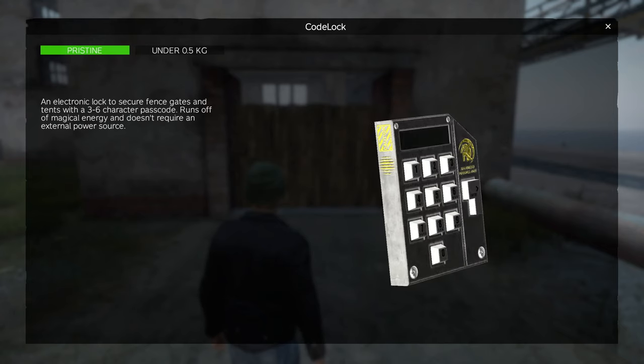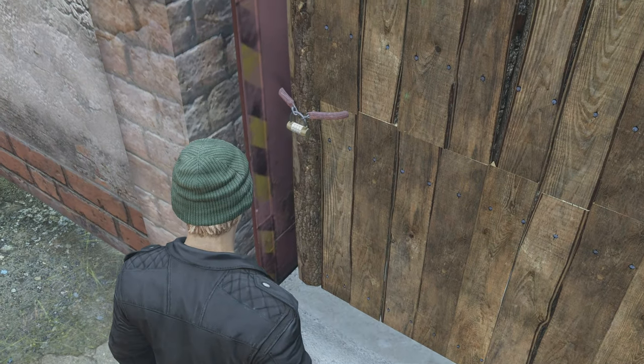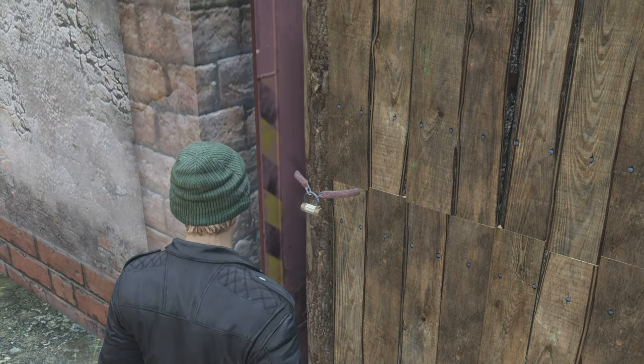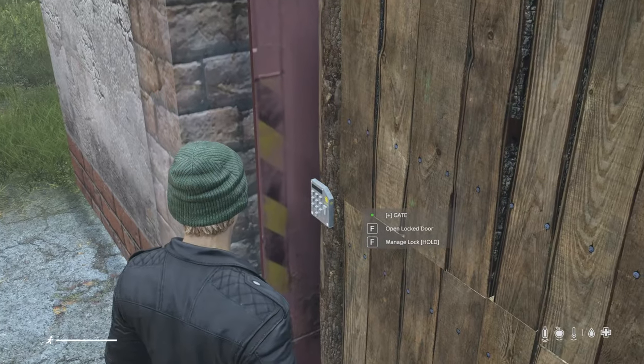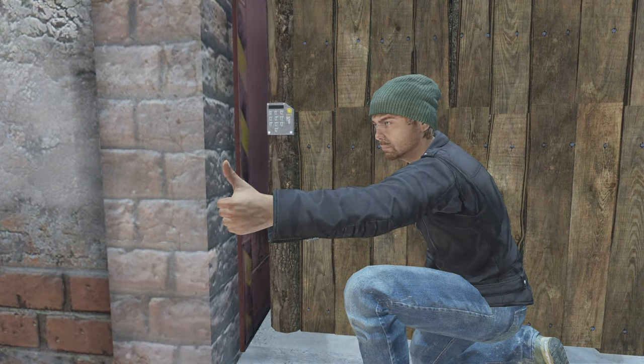Starting off, we have a code lock. I would love to see a digital code lock make its way into Vanilla DayZ. Currently, you put a lot of time and effort into making a base, and it's all locked behind a simple combo lock that can be cracked with relative ease. A digital code lock is a huge quality of life improvement for base builders and would alleviate a lot of frustration. If they want to save development time, they could even keep the existing combo lock model and increase the number of digits and improve the UI to remove the spin dials.